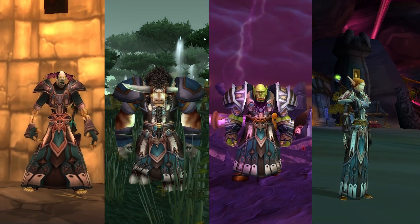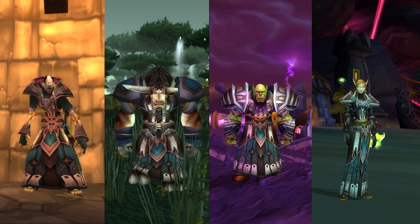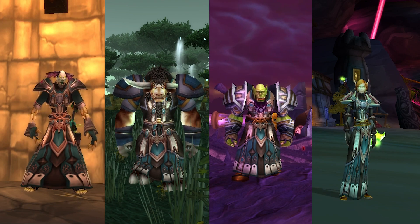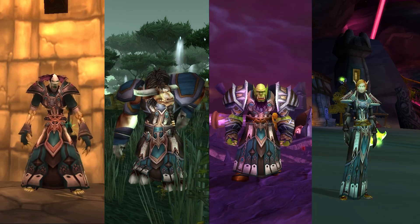For instance, the anti-undead armor sets — there's a set for cloth, leather, mail, and plate, just like there was in the Naxxramas Scourge event. They all have really good primary stats for epic items, they all have haste rating, and then when you get more pieces you gradually get an increased boost to your damage against undead.